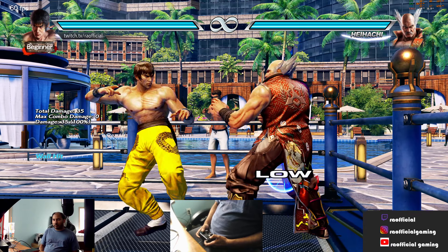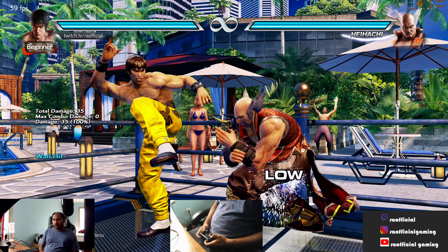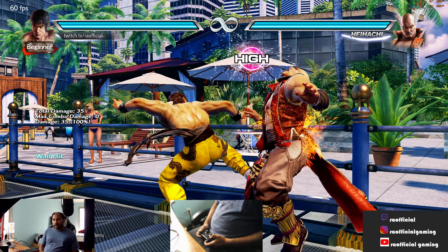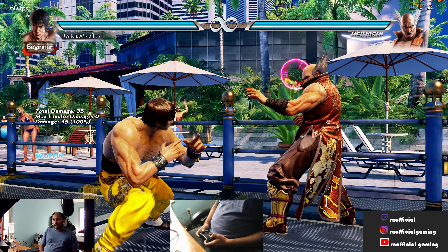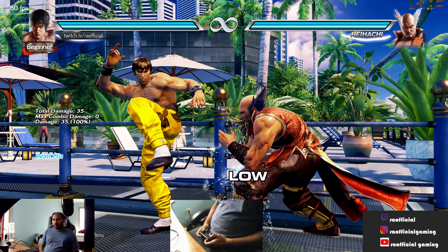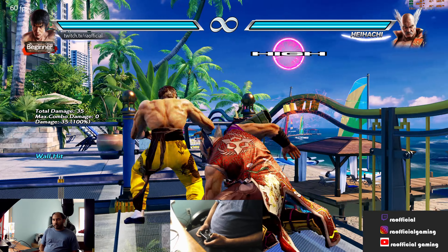The opponent could still pretty much react to a fast low that somebody's going to try to throw at them. Even though this is the CPU guarding everything, so it's going to guard everything I throw at it regardless. But at an actual person, if they're really smart and see that you're throwing lows often, they're going to probably be ready to guard a low, so they can pretty much be ready for that.